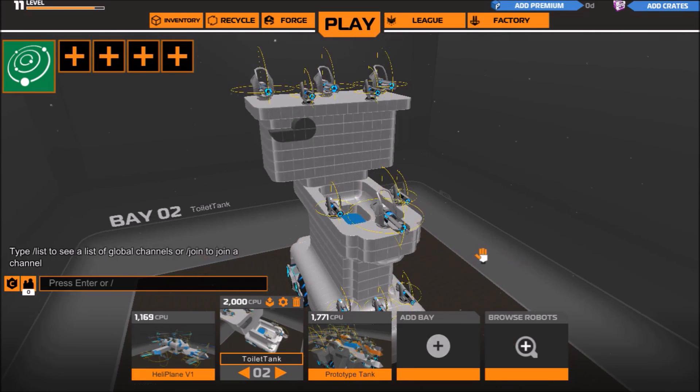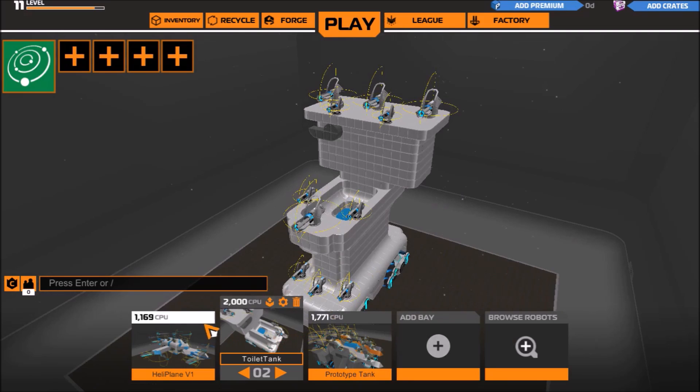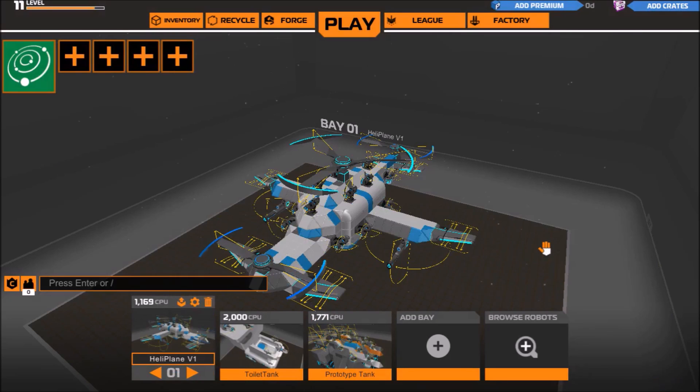I think I'm going to leave it right here. I'll put these two up for sale — you can find them by the name Toilet Tank and Heliplane V1. And that's pretty much it for this episode, guys. If you enjoyed it, make sure to smash that like button down below. Also, if you're new to the channel and you want more content, make sure to subscribe as well. If you want more of this, show me by doing both. I'm GOG — we'll see you all later, have a good day, bye-bye.